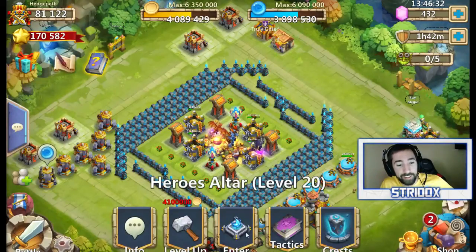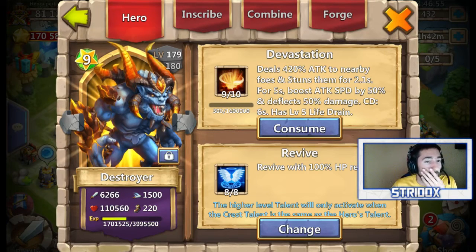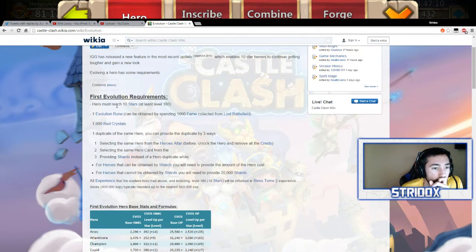I'm pretty sure once Destroyer hits level 185, I've got to use 20,000 shards, and then I think it's two to three hero evolution runes. Let me look it up for you real quick, guys. Alright, we're on Wikipedia. Let's pull it up so y'all can see this as well. So here it is — first evolution: hero must hit 10 stars, one evolution rune can be obtained, 1,000 crystals obviously.